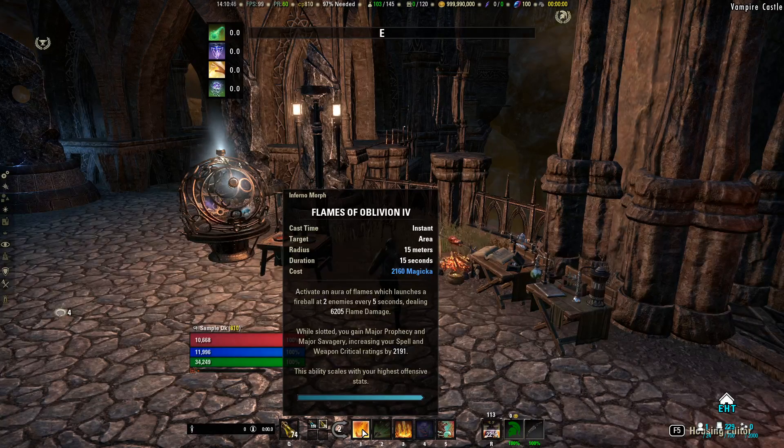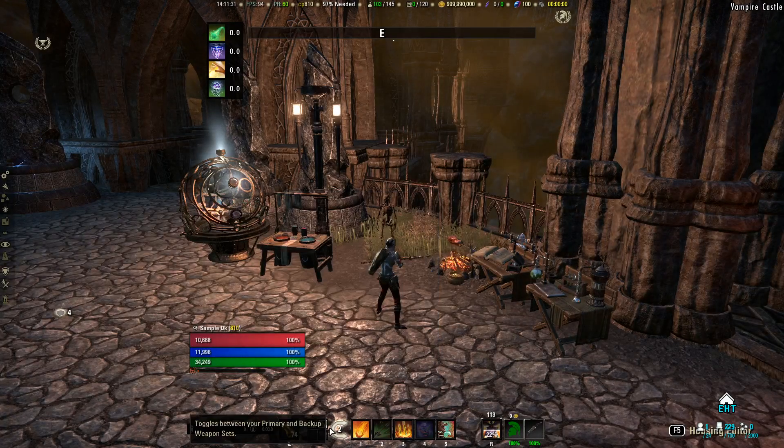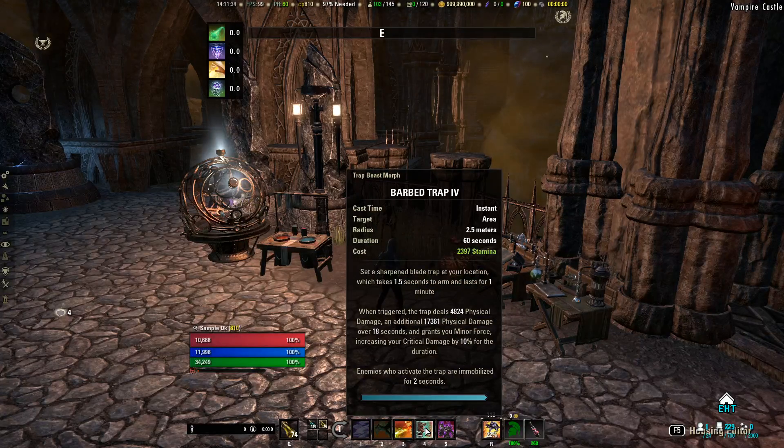You have a few options for managing Flames of Oblivion. First, you can go static and re-up Flames of Oblivion every time you're on your back bar — this overcasts it, which helps your stamina sustain, but you lose the final tick's damage. Second, you can let it run completely out and re-up the next time you're on your back bar, which causes a DPS loss from not having full uptime. Third, you can break your front bar rotation to use Flames of Oblivion when it runs out, then go back to your front bar — this is more dynamic but will eke out the most single-target damage. As for Barbed Trap, it lasts 18 seconds and doesn't line up with anything, so just re-up it whenever you have the opportunity.